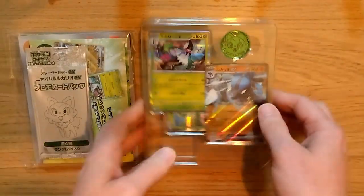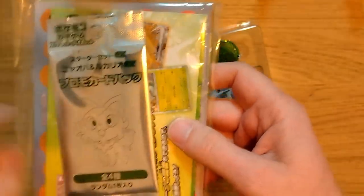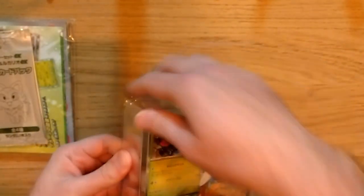We got some of the boxes off, and you can see it has the plastic with the deck inside, along with the coin. In this bag right here you have a promo card — one of four if I remember correctly — some damage counters, and a play mat as well. We're going to open up the promo card after we take a look at the main deck, so let's put this aside for now.